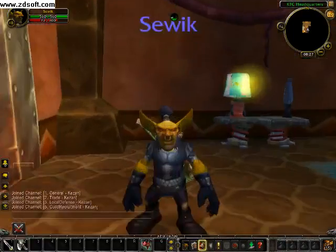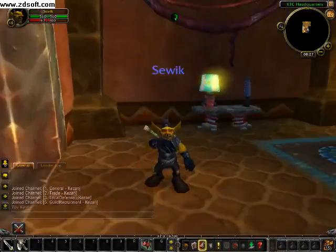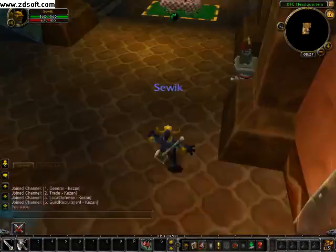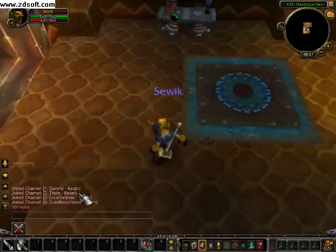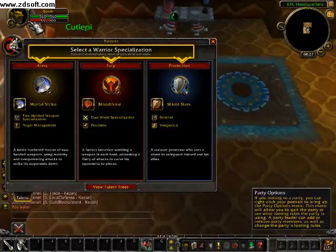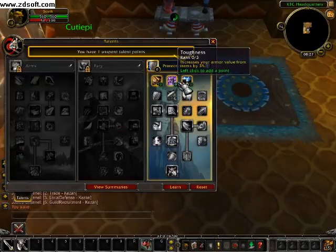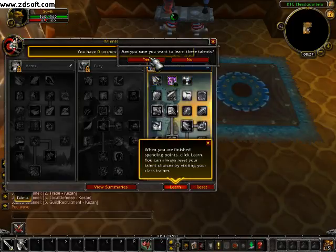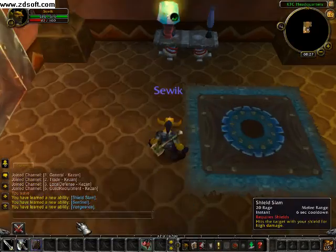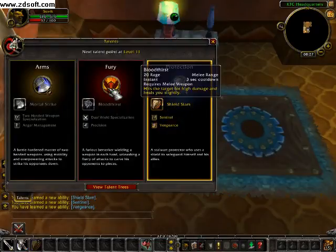You start at level 10 as your chosen character. You can automatically enter your talents and choose what you want to play. For example, I'm a warrior and I'll go Protection. I'll put one point here and push Learn — and after that you get your new spell. For Protection you get Shield Slam.